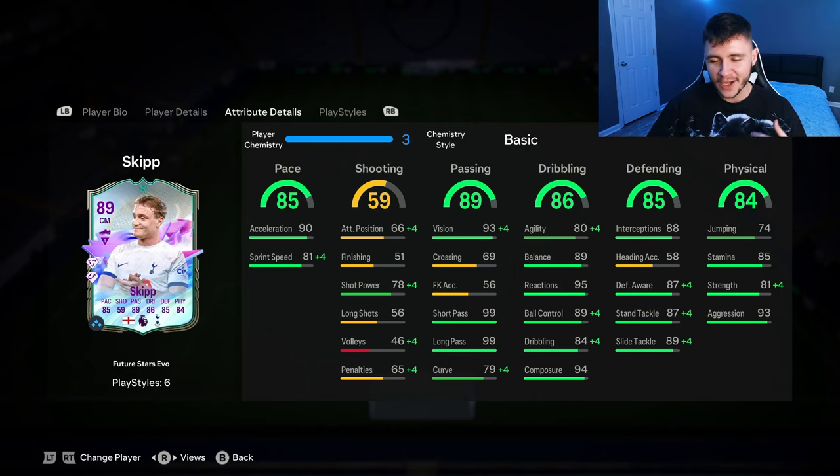Another huge part to his game is the 84 physical. He does have 85 stamina, which for a center mid might not be enough, but if you incorporate him as a center defensive mid, I think that's pretty solid. He also has 81 strength and 93 aggression — I think on and off the ball, he's actually going to be quite strong.